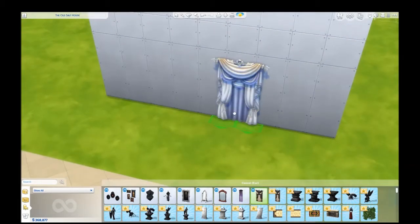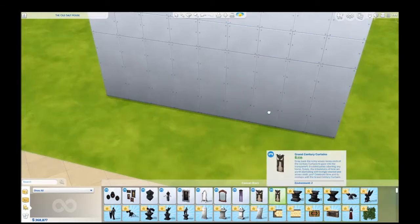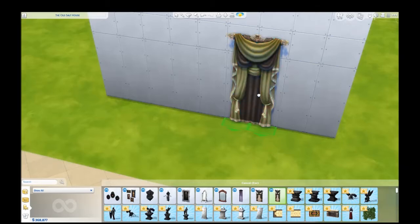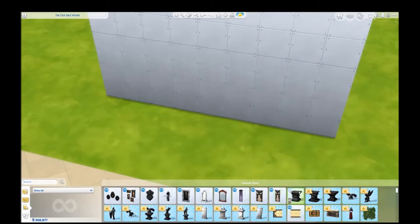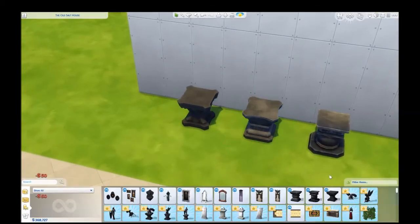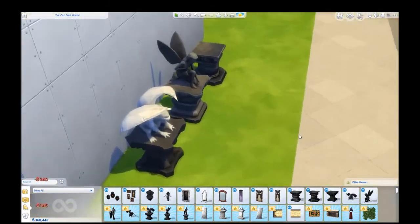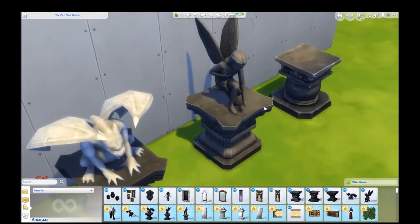Look at that one too. They did a really good job with this pack so far — I'm loving all the very elegant detailing. So nice. Then we have some pedestals — I'm assuming for statues or urns or something. For these right here. Little gargoyle guy. The infamous fairy statue from The Sims 2 or something. That's really pretty.